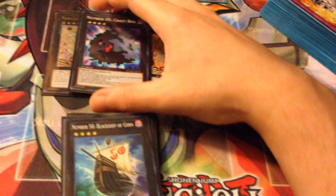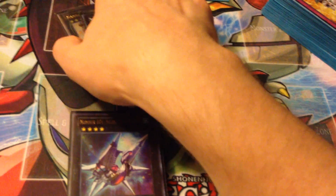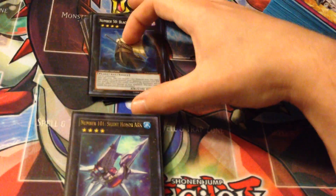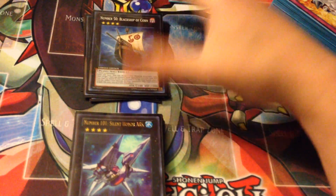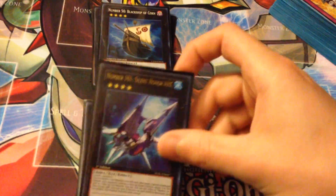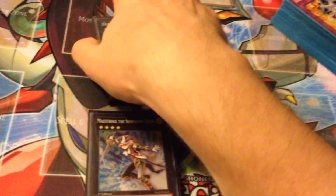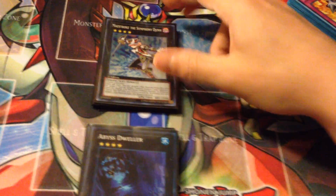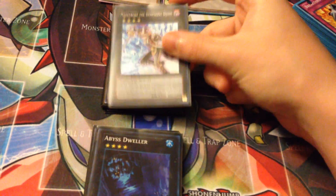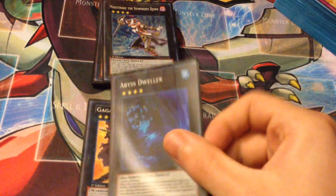One Crazy Box just in case you go up against a Skill Drain deck. One Black Ship of Corn to send anything — hands, mains, etc. — anything that's going to be a pain; destroy it or burn for a thousand. One Number 101 to suck up those problem monsters. Diamond Dire Wolf to blow up something if you need to. Maestroke — I'm liking Maestroke in here; he can sit a little while, defend, and flip stuff down. He's pretty good in here so far.